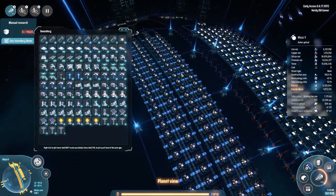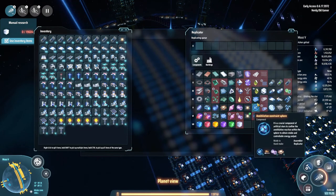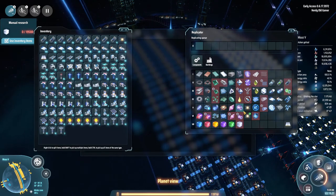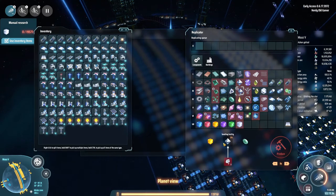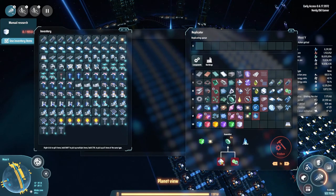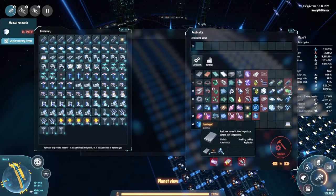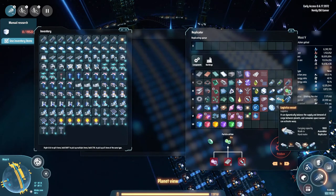Now that we have that set up, our particle container production is actually producing. What did I need the diamonds for? I don't even remember now. Oh, for the graviton lenses — and the graviton lenses will need all of those. So we have that product ready for the graviton lenses, and we have the particle containers ready. We need iron ingots and deuterium, which we are already producing, to make the strange matter.